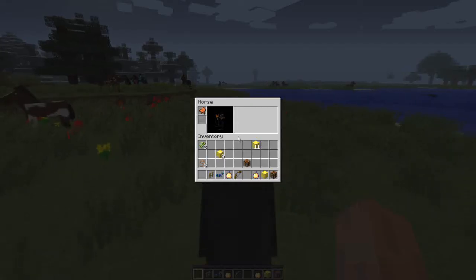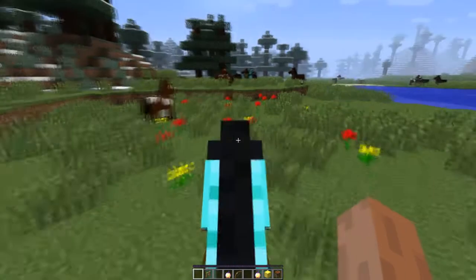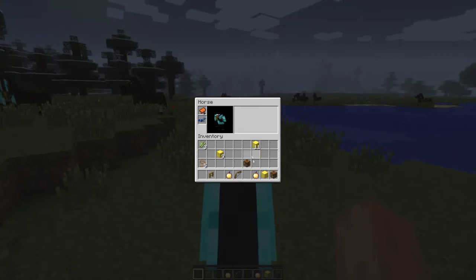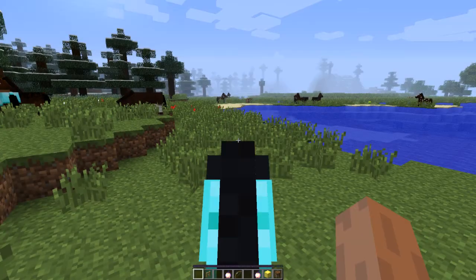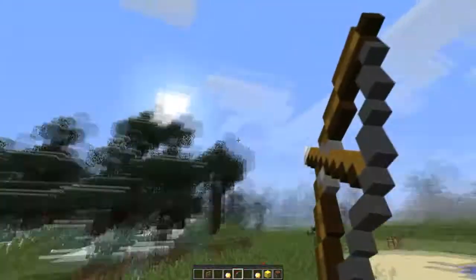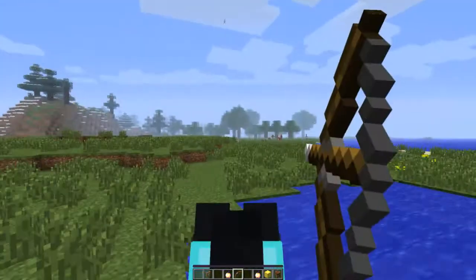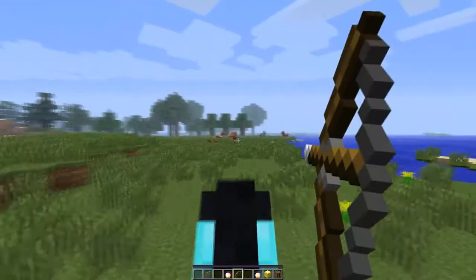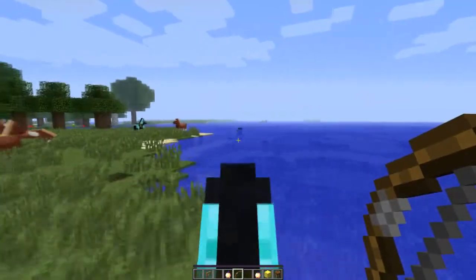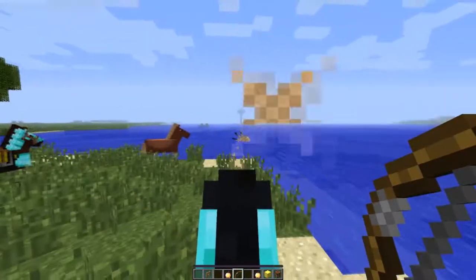It's not just that you have a horse. You can add armor, like diamond armor, to your horse so it's more protected. You can also use your favorite weapon — mine is the bow. You can shoot things from your horse. Maybe go squid hunting or something from your horse.